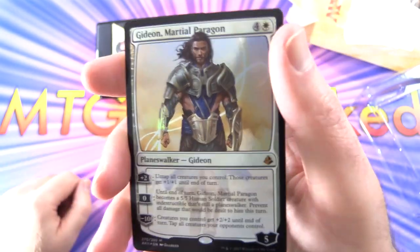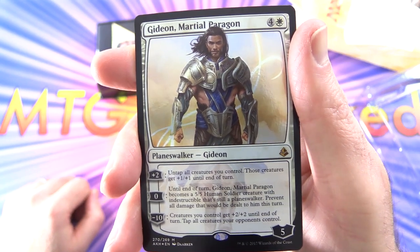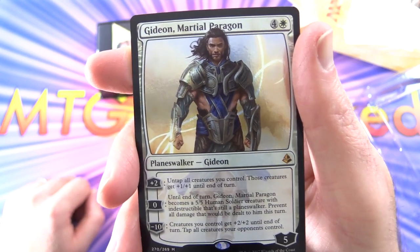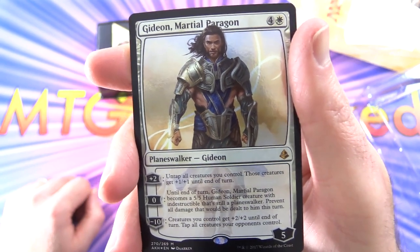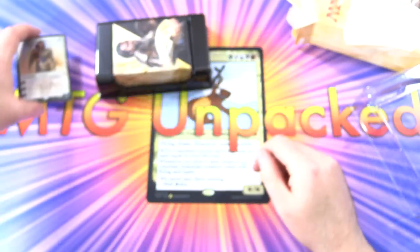Planeswalker Gideon — 5 loyalty for 5 mana. His plus 2 untaps all creatures you control and those creatures get plus 1/plus 1 until end of turn. His 0 ability: until end of turn, Gideon Marshal Paragon becomes a 5/5 human soldier creature with indestructible, that's still a Planeswalker — preventing all damage dealt to him this turn. Minus 10: creatures you control get plus 2/plus 2 until end of turn and tap all creatures your opponent controls. Some nice foiling there.